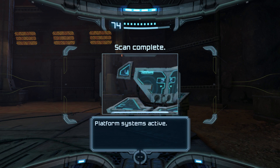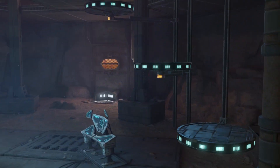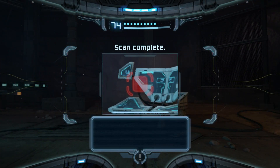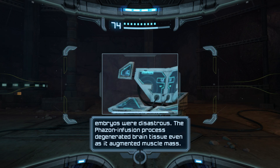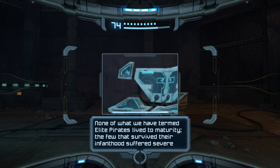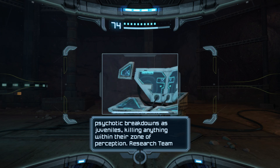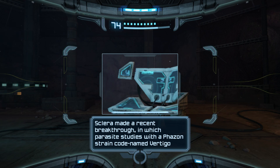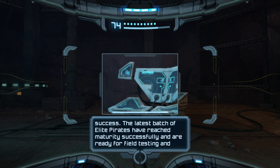There is platform systems active, and there was another red scan - pirate data. Initial Project Helix experiments with space pirate embryos were disastrous. The phazon infusion process degenerated brain tissue even as it augmented muscle mass. None of what we have termed elite pirates lived to maturity. The few that survived their infanthood suffered severe psychotic breakdowns as juveniles, killing anything within their zone of perception. The research team Sclera made a recent breakthrough in which parasite studies with a phazon strain codenamed Vertigo were highly successful. Since then, we have successfully fused Vertigo phazon with space pirate DNA with great success. The latest batch of elite pirates have reached maturity successfully and are ready for field testing and training.